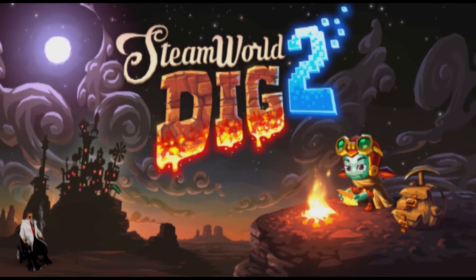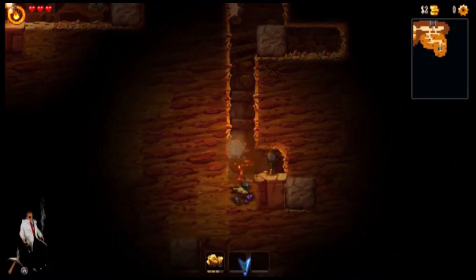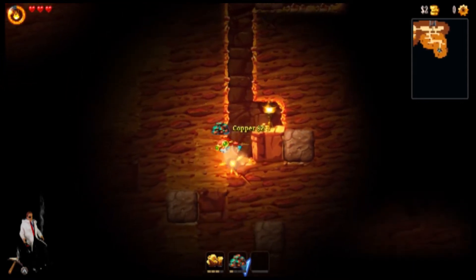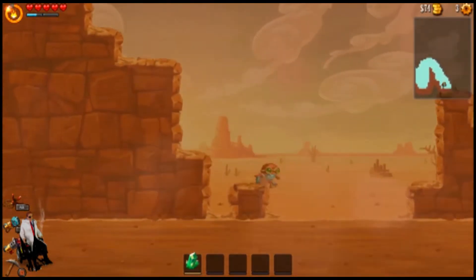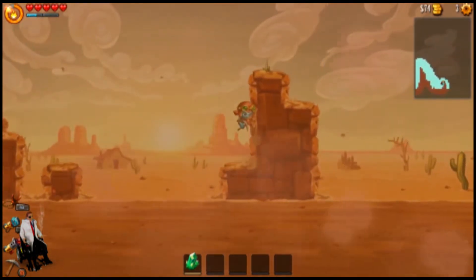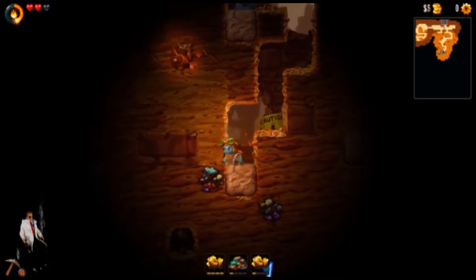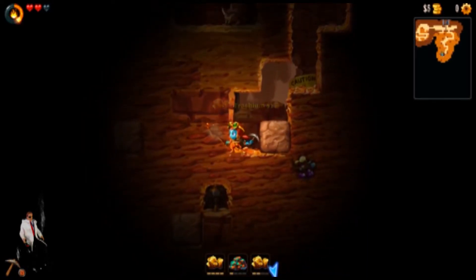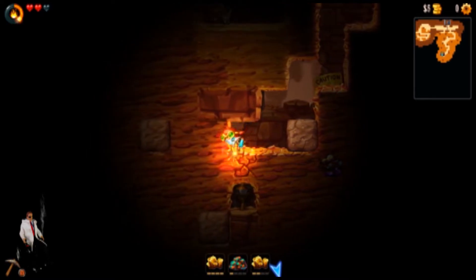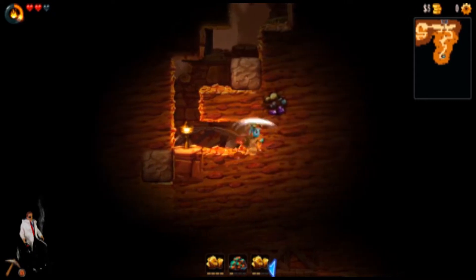Next up is SteamWorld Dig 2. The first game was a hit and should be ported to the Switch immediately, but the sequel improves on just about everything the first game already did spectacularly. SteamWorld Dig 2 has both its feet firmly in the Metroid genre, but visually is reminiscent of steampunk and specifically the Wild West subgenre. What makes SteamWorld different from your ordinary Metroidvania is that you can carve a path out of the world yourself, meaning your map could look very different on your second playthrough compared to your first, and that adds a certain amount of replayability.